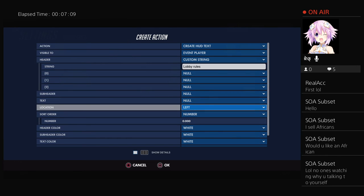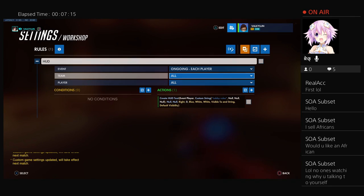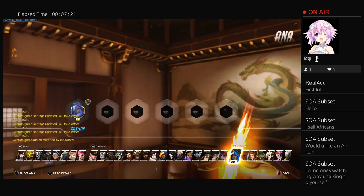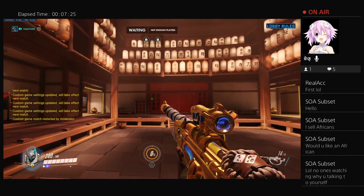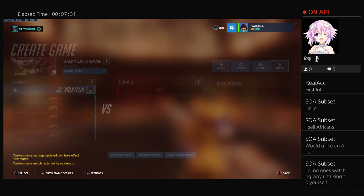Move it to the right side of your screen, change it to blue, and press square. Then restart the lobby. When you spawn in, on the right side of everyone's screen it will say 'lobby rules.'